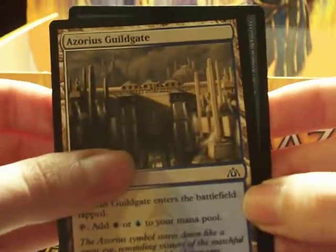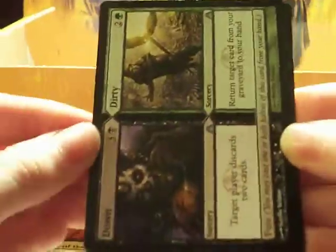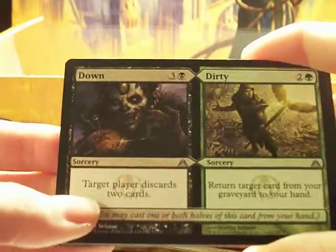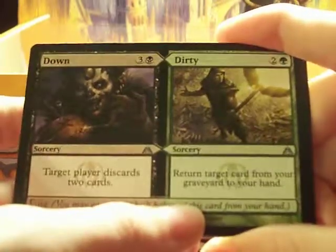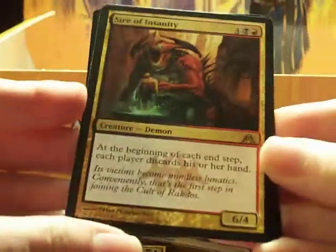Azorius Guildgate — I think that's how you pronounce it. This has been an awesome, epic unboxing, and we've still got a lot left. Maw of Obzadat, already talked about. Down and Dirty — I don't think we already talked about this. Target player discards two cards for black and green. Return target card from your graveyard to your hand. Bread for the Hunt.